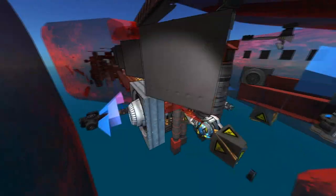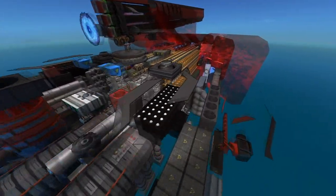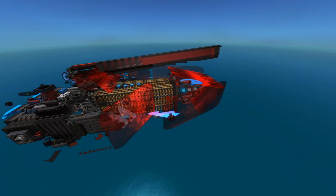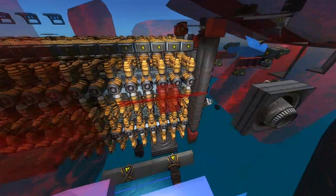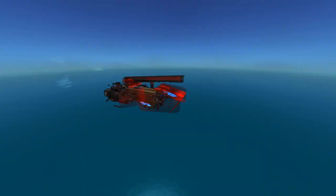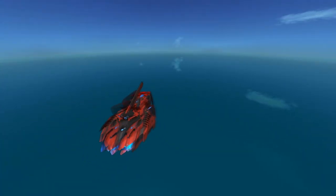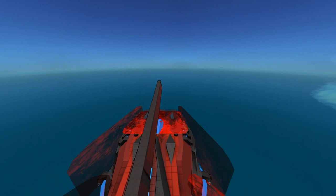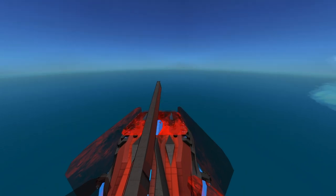On one hand it makes sense — this thing's main armament is a laser and you don't want to weaken your own weapon unnecessarily. But it means this thing is extremely vulnerable to lasers itself. If you run up against something that has lasers, this is a problem.